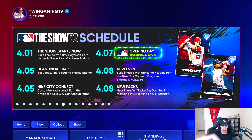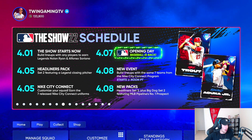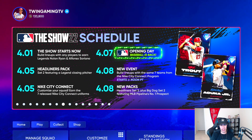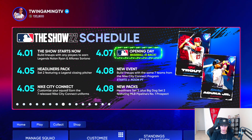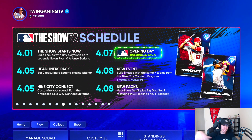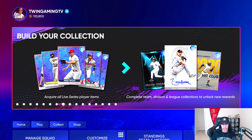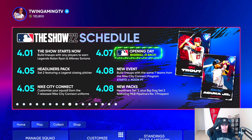On April 8th, we have a new event dropping — build lineups with the same seven teams from the City Connect program, starting at noon Pacific. Also dropping on the 8th: Headliners Set 3 and Big Dog Set 2. I'm almost positive that MLB Pipeline's number one prospect is Bobby Witt Jr., and if so he should be in the Big Dog Set 2 pack.